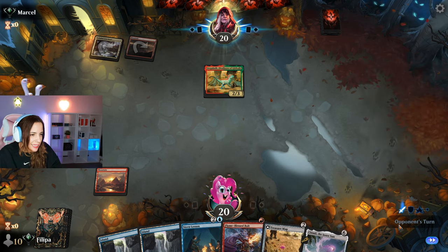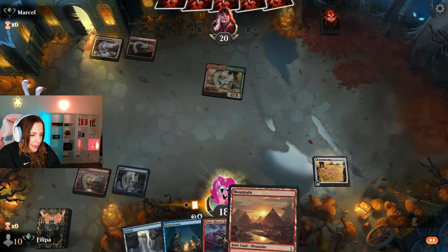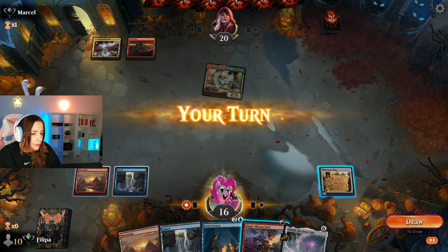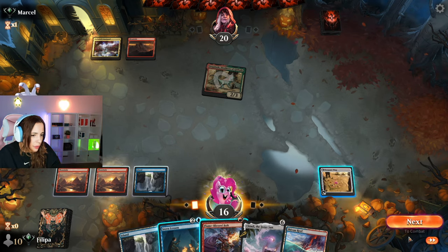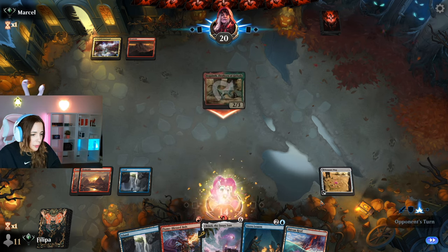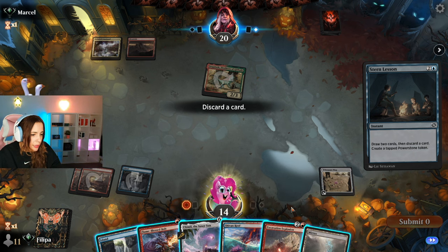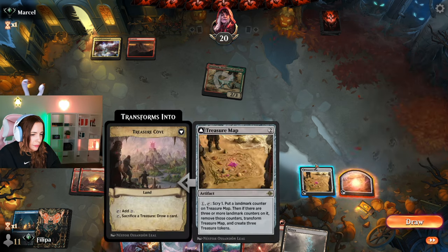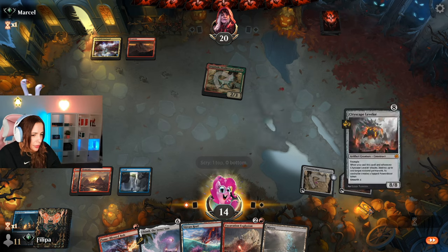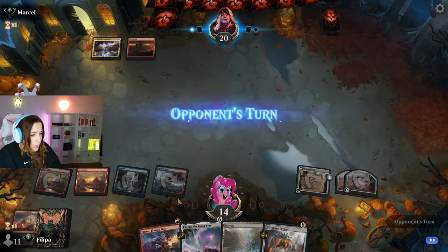Dammit, this is only two damage. Map it is. They're having mana issues which might hold me on a bit longer, and this will give me the chance to draw some important pieces. The Explosion is great — not bad, I don't say no to that. Three damage, create another Power Stone — now we have a lot of Power Stones.